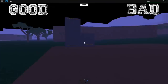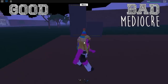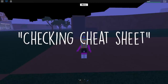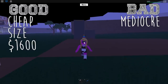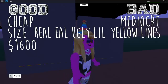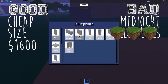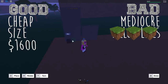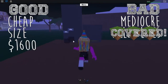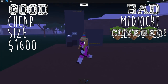Number five. As you can see right here, we have the most mediocre block — it's the number five spot, it ain't too great. But it's pretty cheap, it gives you quite a bit of space for only 1600 bucks. The only problem is this really ugly little yellow lights, but honestly that's not a big deal, you can easily cover those up with some blocks. It works pretty well with other blocks and I highly recommend using it for industrial builds — it's overall pretty good.